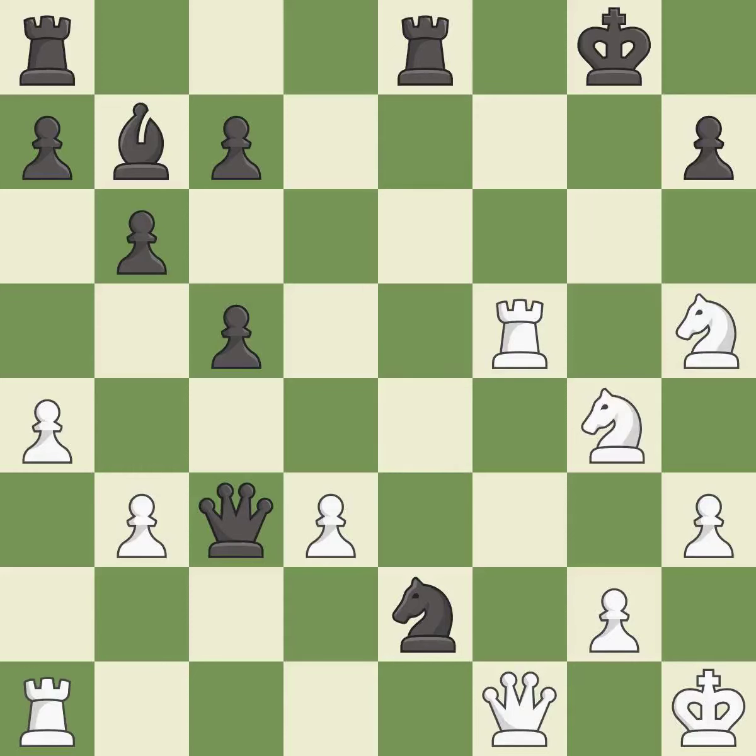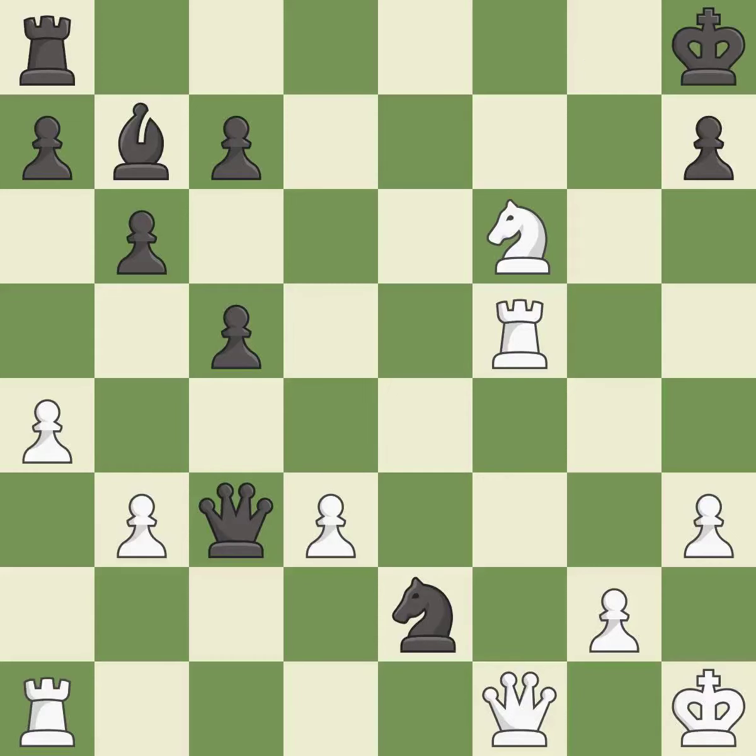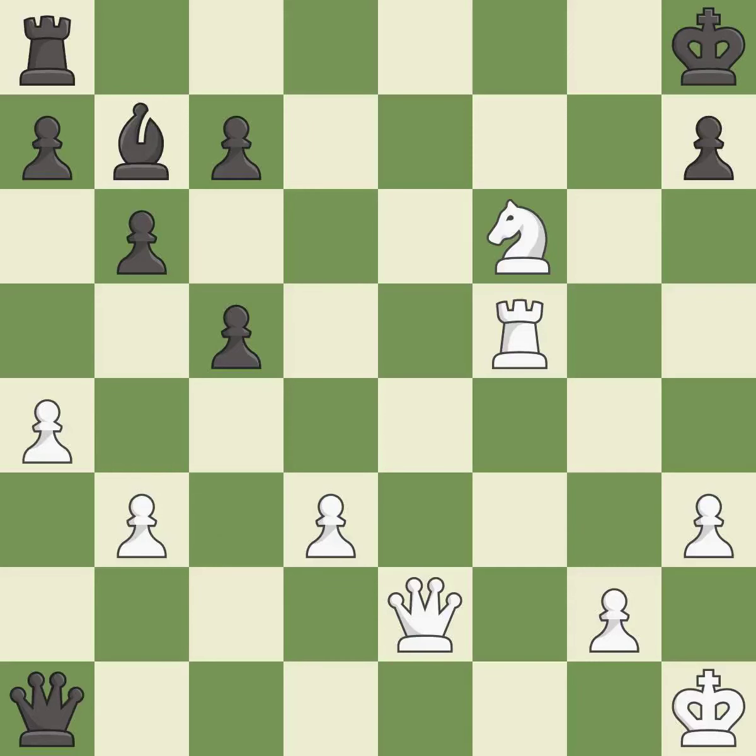This mobilizes the knight, allowing it to control more of the board. This stops the opponent from being able to win a pawn — it is best. This is the strongest option — it is best. This wins material — it is excellent. This removes a knight that put the king in check — it is best. Takes back — it is excellent. This steps away from the checking knight — it is good. That was a free knight — it is best. Very precise.